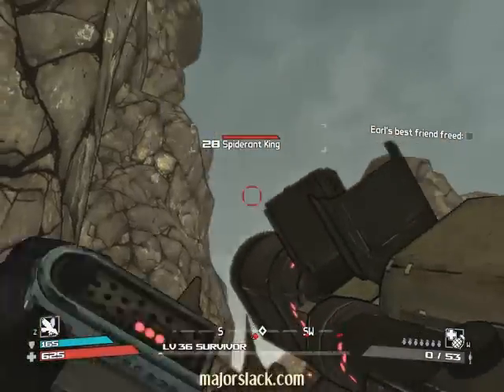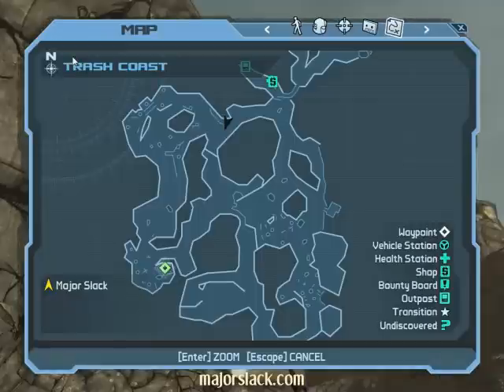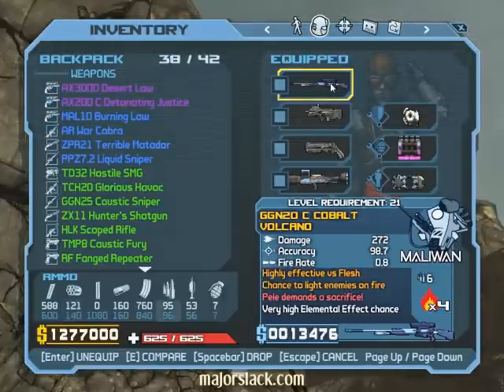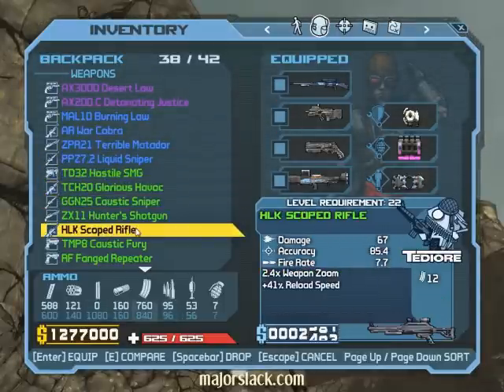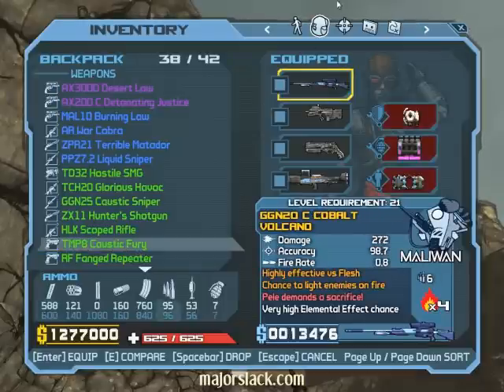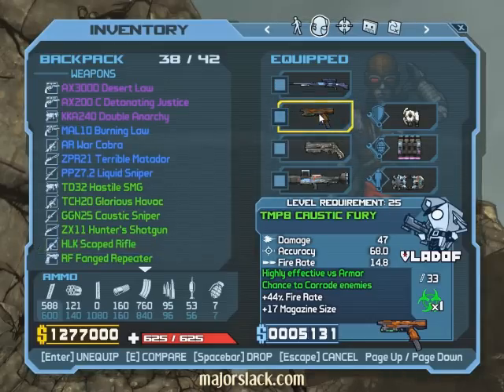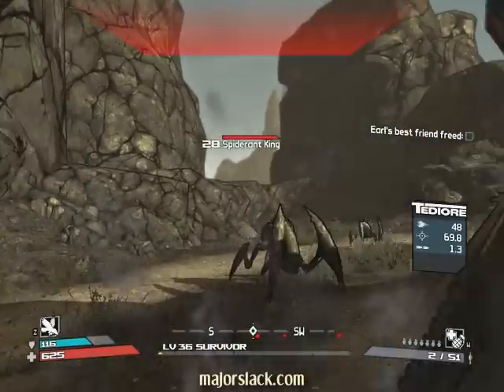We need a better weapon. Let's go into the inventory — click on the pack sack thing. We forgot to buy ammo. How about a good repeater? I know one for you: Caustic Fury. Click on the Caustic Fury once and then click there to equip that weapon. There we go.